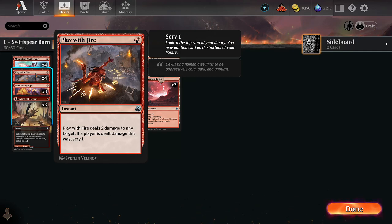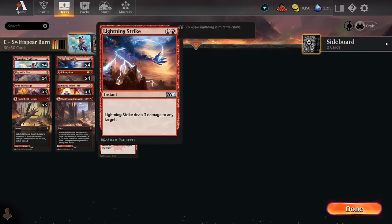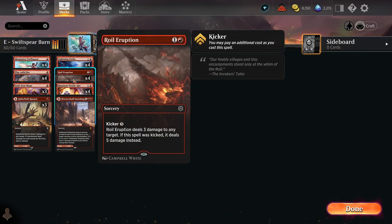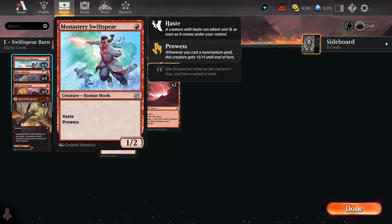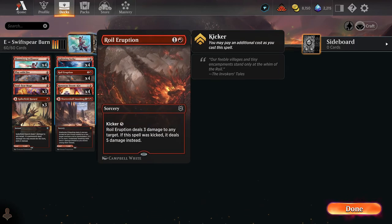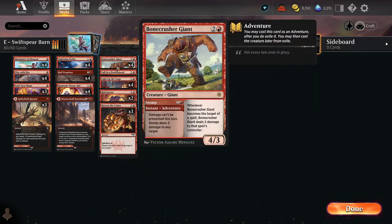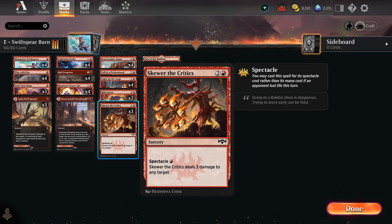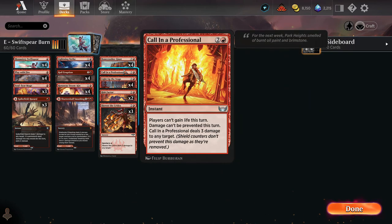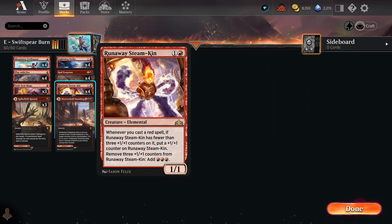Normally when you think of red aggro you think of creature-based decks where you're basically only using burn to burn off blockers and maybe finish the game. But in this case we are just actively looking to hit our opponent with spells. So we have Play with Fire, Lightning Strike, Royal Eruption — it's sorcery speed but we're usually looking to play it first main phase to get the prowess triggers anyway.